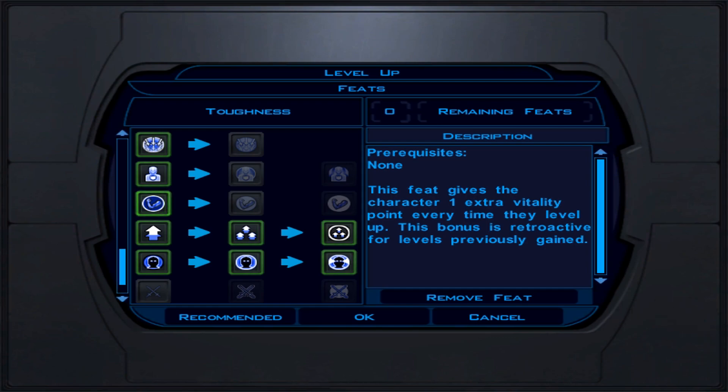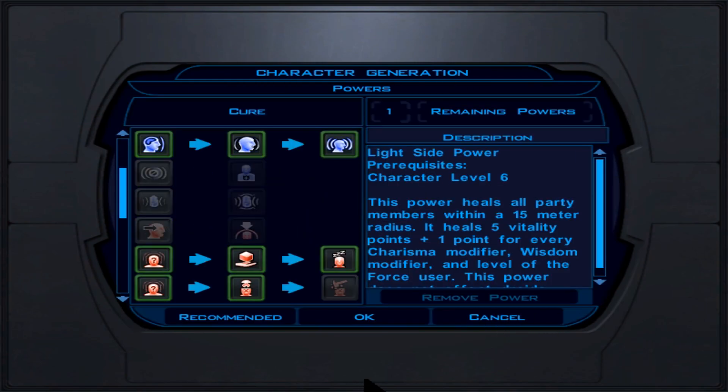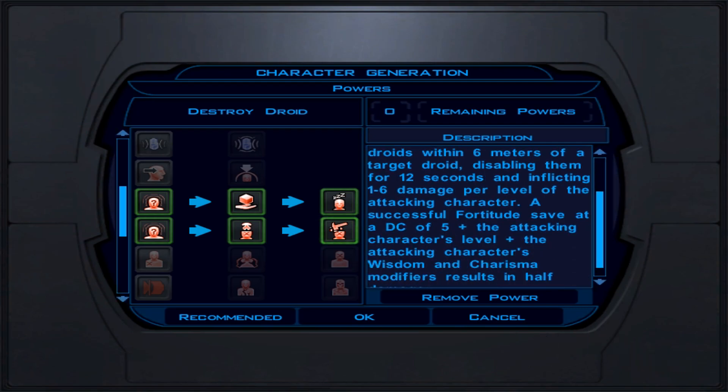The Opila crystal gives 3 energy damage and Massive Critical (2-12 extra damage on a critical hit), found on Tatooine and Korriban. For the middle crystal slot, the Heart of the Guardian has different results depending on what other crystals you combine it with. Located on Yavin after the 5th star map — use this in your off-hand lightsaber. The Mantle of the Force is the best middle crystal in the game, also at Yavin after the 5th star map. Experiment to find the best combinations.